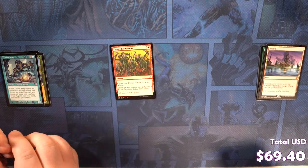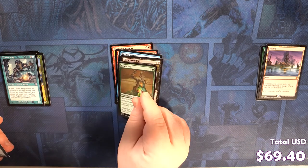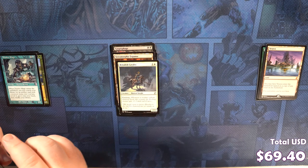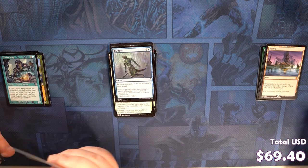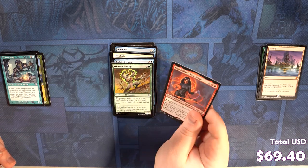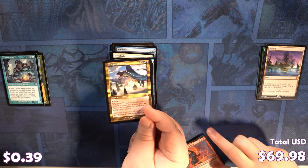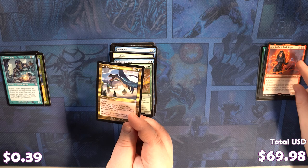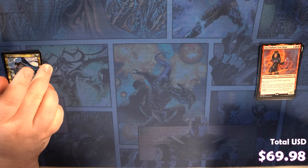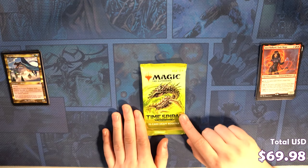Empty the Warrens, Brute Force, Drifter il-Dal, Deep Cavern Imp, Utopia Vow, Sudden Growth, two-for-four big expands. Excuse me — Benalish Cavalry, Temporal Isolation, Bewilder, Mycologist, Jhoira's Timebug, Primal Forcemage. Our rare is Ajaya — Ballard — pretty cool. A Trigon Predator, also pretty cool card. Not as cool as the last few, but Saproling token. I think it's a fairly underrated budget Commander card. This Trigon guy.